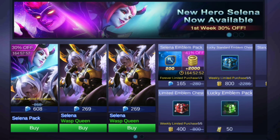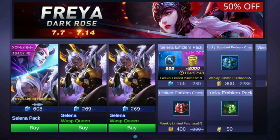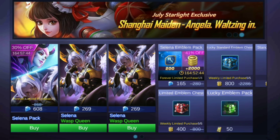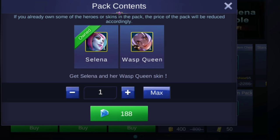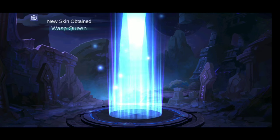As you see, they want to charge us $2.69 for the skin. But notice, like I've showed you in another video, if you click on Selina's pack — now this is after you buy the hero — use your battle points to buy the hero, and then it's only 188 diamonds for the Wasp Queen. As you can see, it's only 188 diamonds.